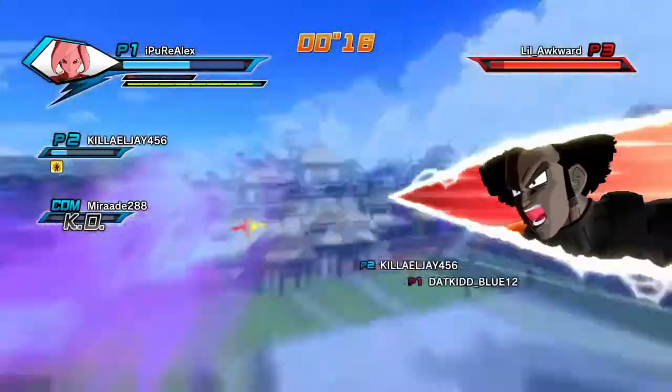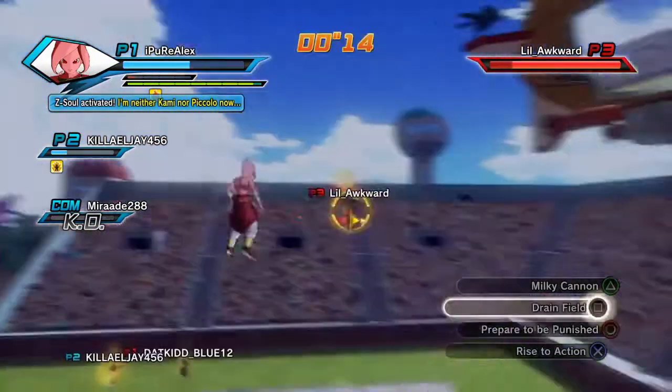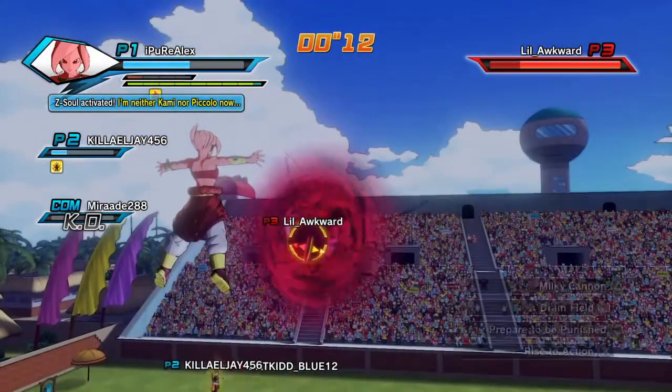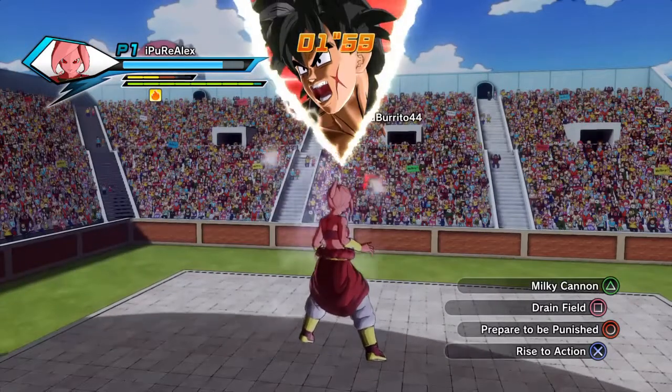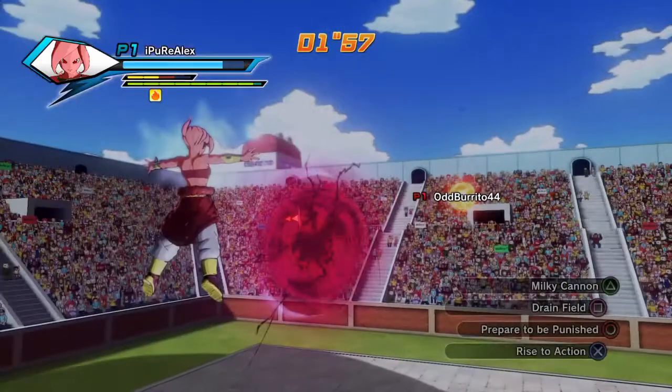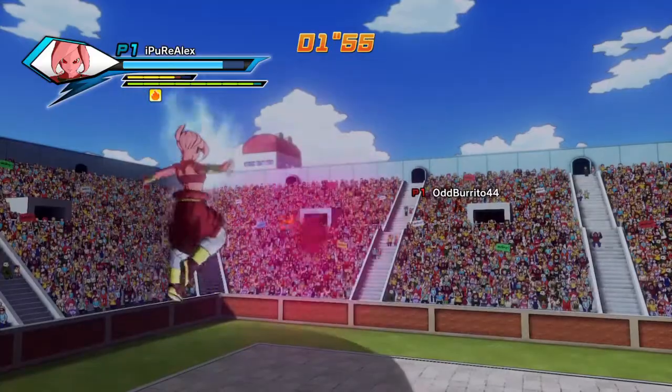Notice this man's about to use Spirit Ball at me, and I just deflect it with Drain Field — bam, negated the attack. That's all you have to do, guys. It absorbs ki blasts, but on the ultimate it will not give you ki... actually it did give me ki right there, so nevermind.